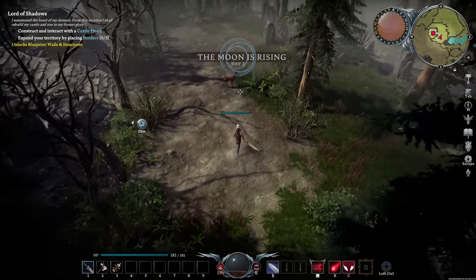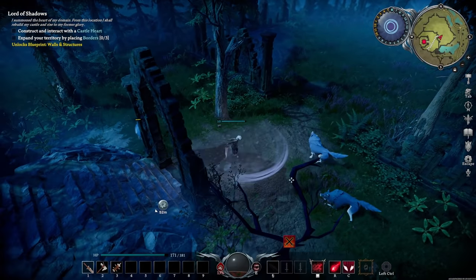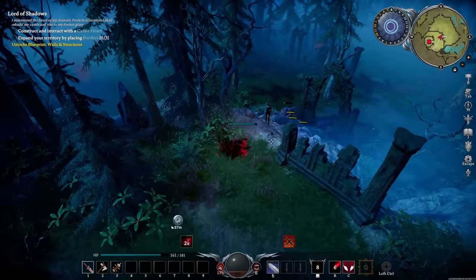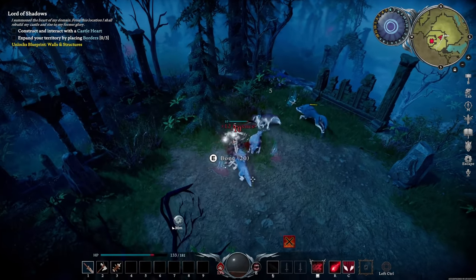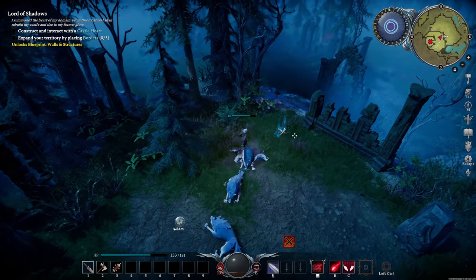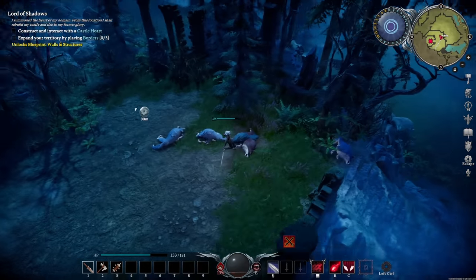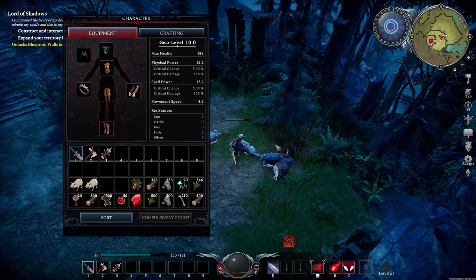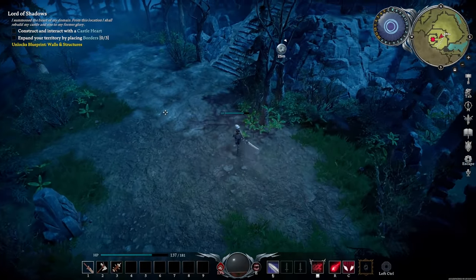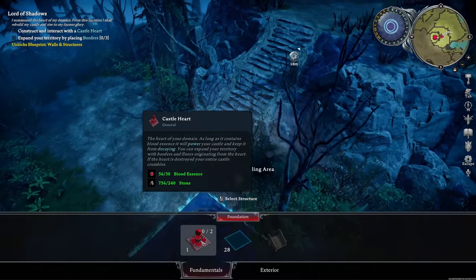We are now safe to go out. This might be too big of a fight right now. Oh my god, there's so many. Okay, that was pretty intense. Do I have enough? I have 56 blood essence. That may be enough to actually start building my castle now. It is.